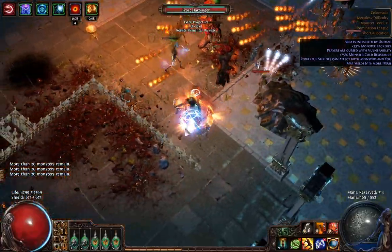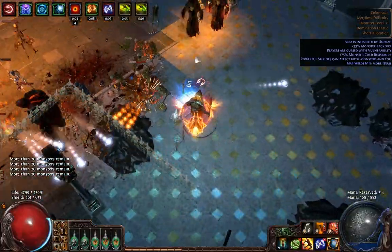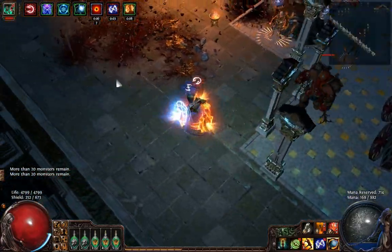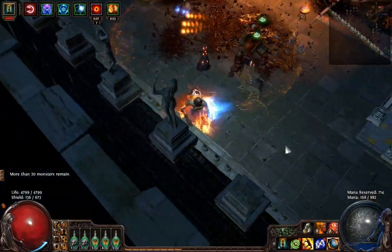I didn't want to clear the room before shooting the video, because that would create a false view of the fight. Just getting them all out of the way. And I think we're ready to start fighting. Keep Enfeeble up — you can use your Enduring Totem also.